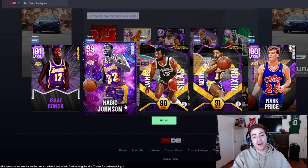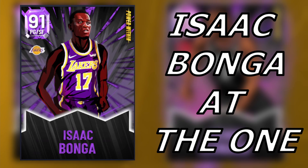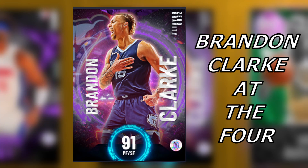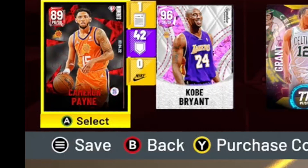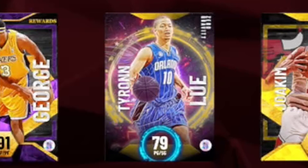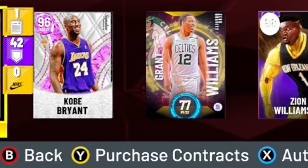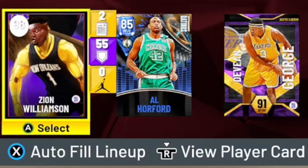At point guard it doesn't really matter because we already got Kobe. We get another dark matter — end game Magic Johnson — but I can't afford him so we take Isaac Banga. The team is assembled: Isaac Banga at the one, Kawhi Leonard at the two, Sekibe at the three, Brandon Clark at the four, Bill Russell at the five. We replaced Malik Monk and Ricky Pierce with Cameron Payne and Ty Lue. Kobe Bryant at the two, Grant Williams upgraded to his zero gravity card off the bench with Zion Williamson, Al Horford, and George.